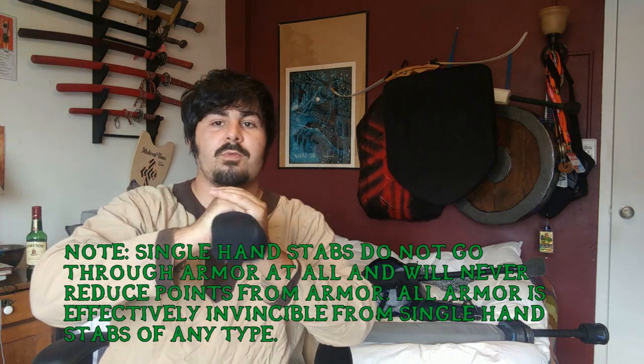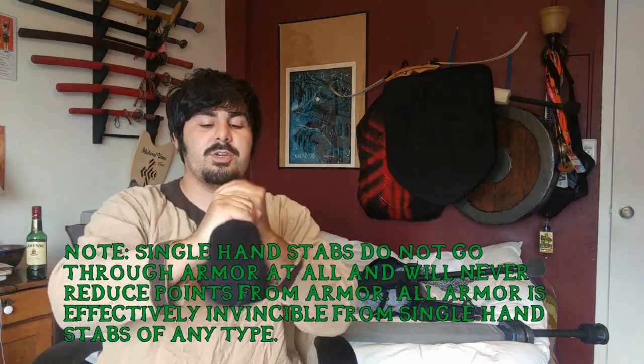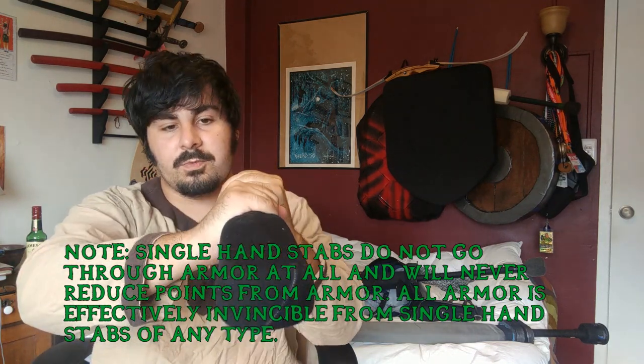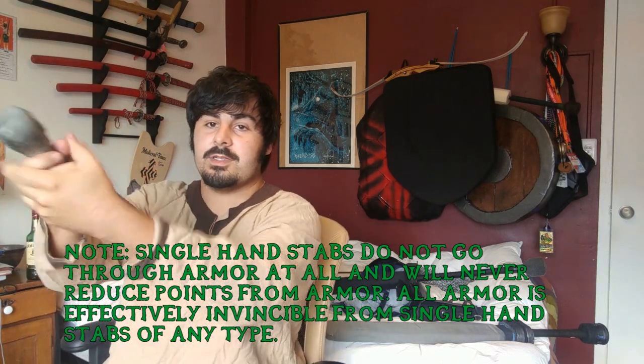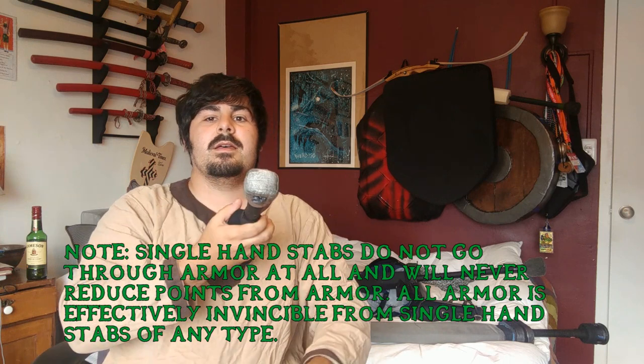Or they could put two hands on the weapon and yell 'double green' — meaning two hands firm on a green stab — which means it goes through armor. If the shot connects well, it ignores my armor, so whatever chainmail I'm wearing doesn't matter. Instead of needing two hits, double green means one solid shot and I'm dead.